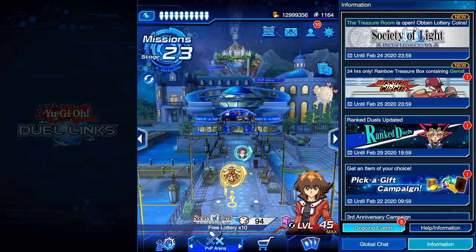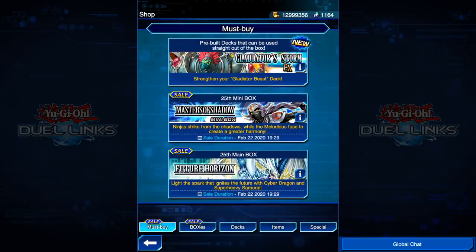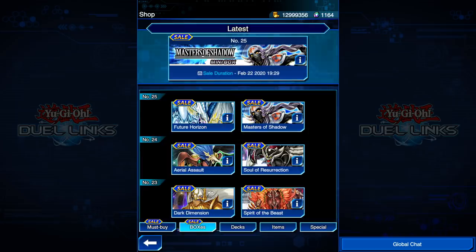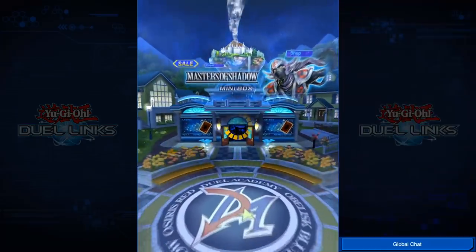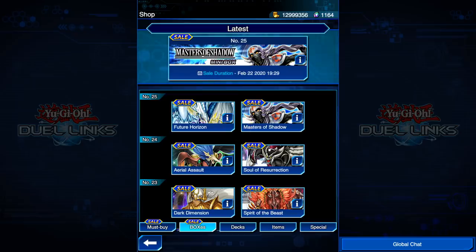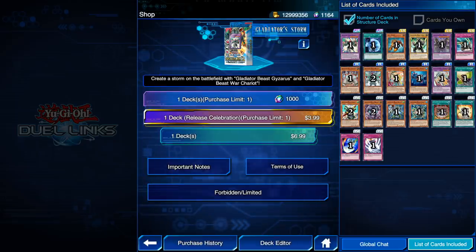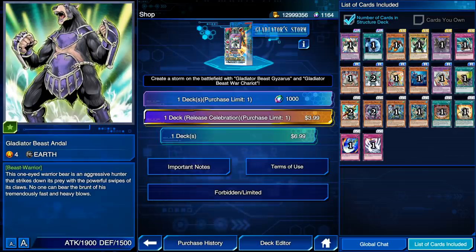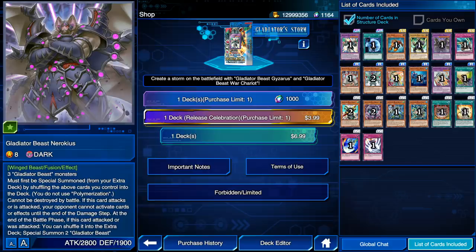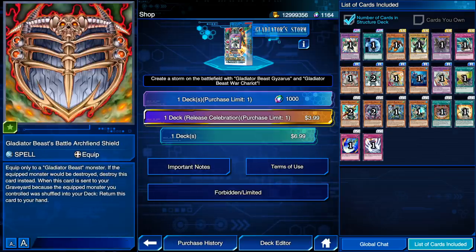We have now returned to Duel World and I've got something to say. Looks like we're going to be getting a new structure deck coming up really soon here. Oh snap — wait, did you see that? Were we really supposed to see that? It's right there — it's here already. Gladiator Beast Storm is here! I thought that this was on the way, but it's actually here already. So now you're going to get a quick little review of Gladiator Beast Storm. I did not know it was actually out yet, but I'm going to give you a quick review and we're going to talk about these cards in this impromptu video right here.